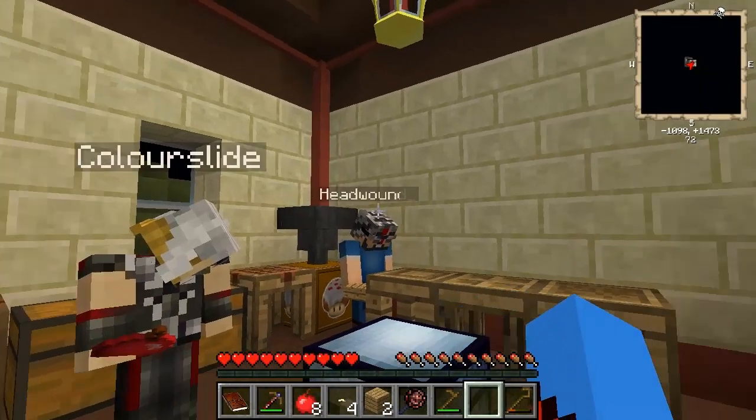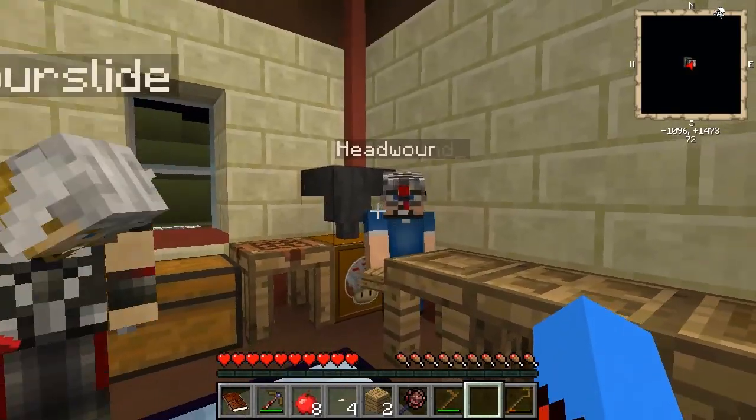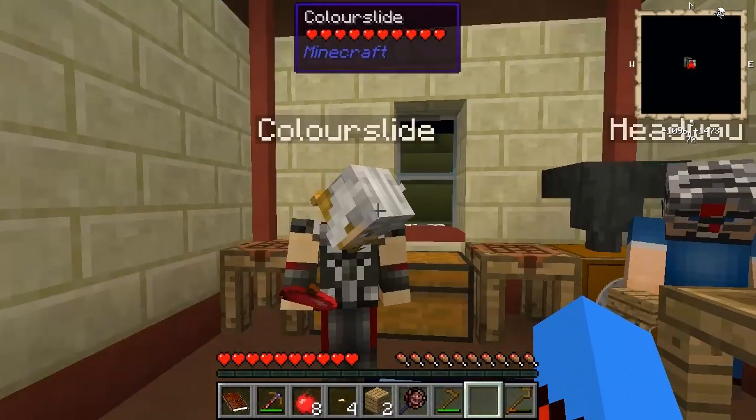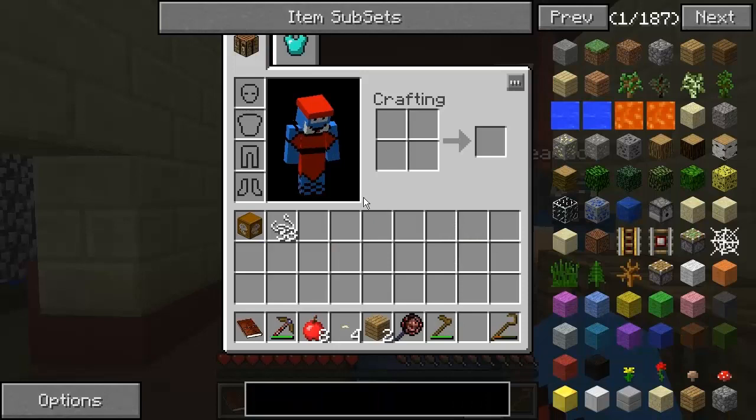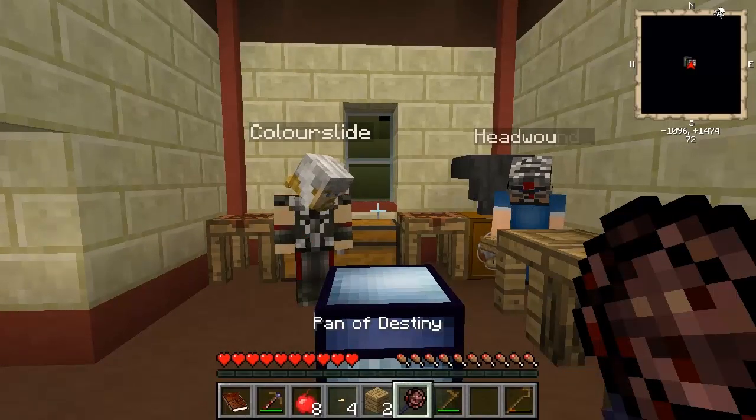Now then YouTube, I'm the Tophman, and welcome back to episode 2 of Agrarian Skies Multiplayer with Head Wound and Color Slide. We've done a little bit of work off camera, only a tiny little bit, just to get enough string to do this next quest for you guys.